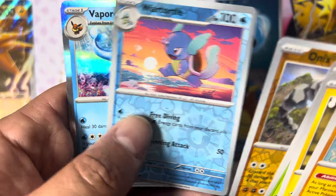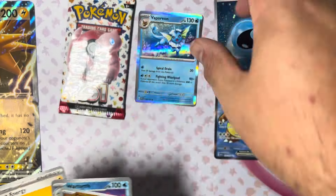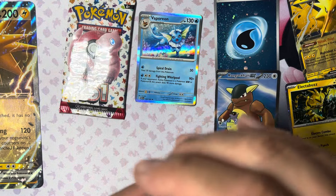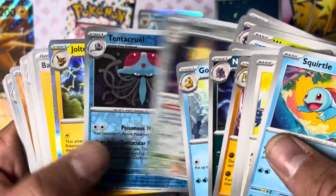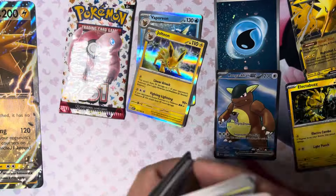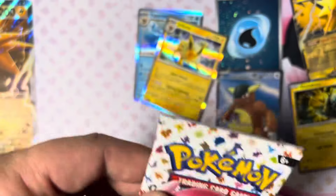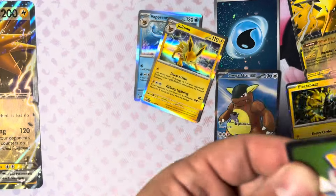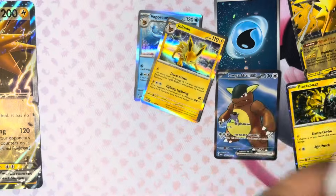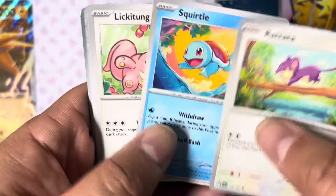Wartortle — and ooh, Vaporeon! So now we got a Vaporeon in the foil. I think it was a Jolteon in pack one, right? If I open a Flareon in this one I'm going to laugh — I'll also be upset. All right, last pack — let's see what we can do, see if we get a nice big old hit for this little Zapdos box.